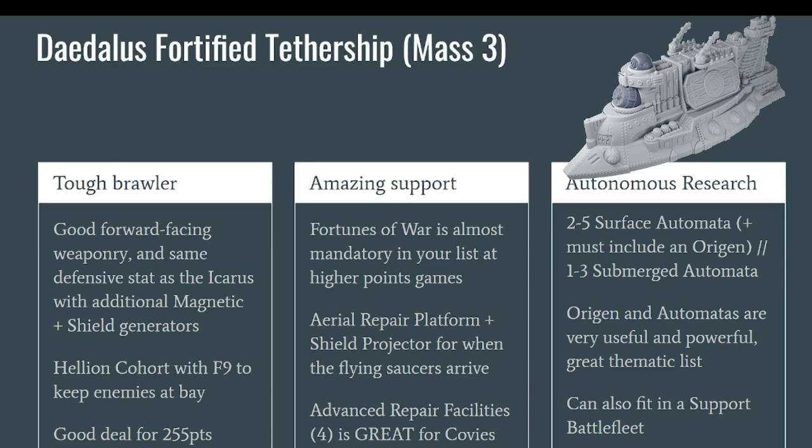The Origin is a variant of the Advanced Cruisers, which you can get in their own boxes — for example in Beyond the Hunt for the Prometheus, or in the Archimedes Battle Fleet, which I would really recommend as a complementary purchase to the Icarus Battle Fleet if you start playing Covenant. In the Autonomous Research Battle Fleet, you can put between one and four surface automata, which are for example the frigates, and you can also have between one and three submerged automata like the Diogenes, which you get in the Archimedes Battle Fleet.